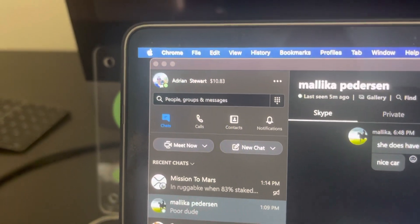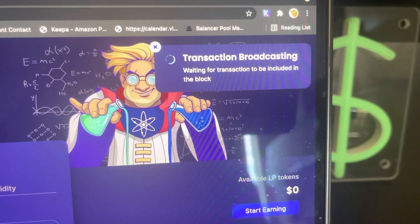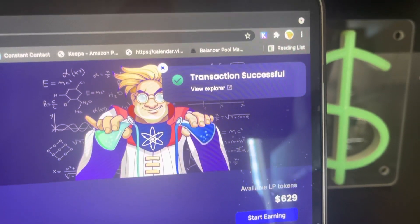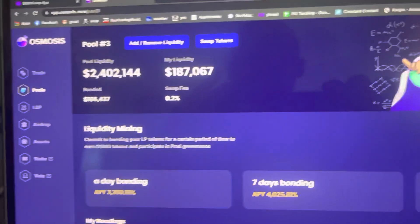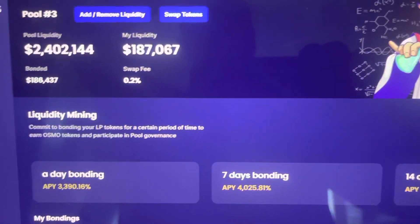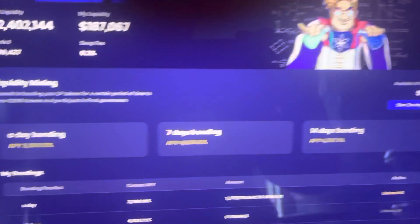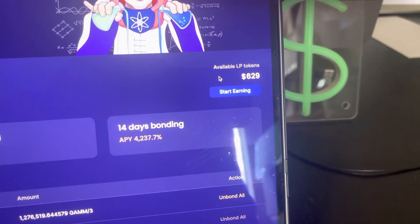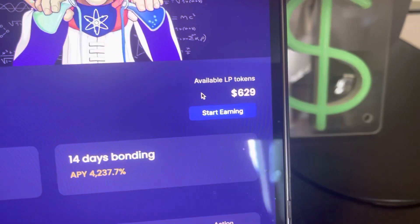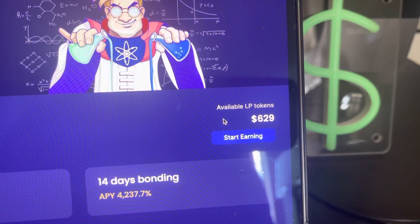Adding that — it's showing me transaction broadcasting, adding liquidity — bam. You're not going to see that in Uniswap: five seconds, a penny to do a transaction, and that could have been any amount of money. So you see my liquidity's up. A huge step here is you want to start earning because it looks like I've earned $600 in LP tokens from about two hours ago.